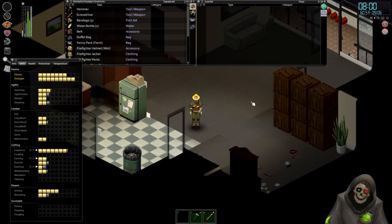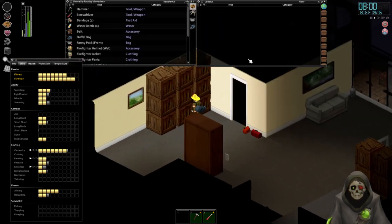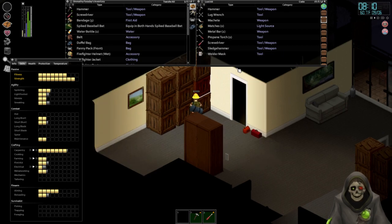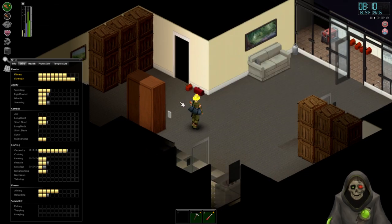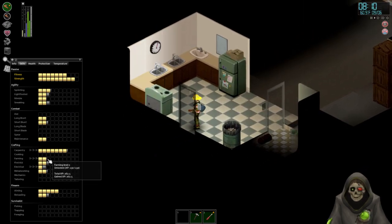What are we doing today? Well, I don't know. I think I'll take this baseball bat. How's my fatigue? I think I'm okay — I shouldn't have to rest right away. Wait, why is farming still showing those arrows? I thought I ended that. Whatever, anyway.